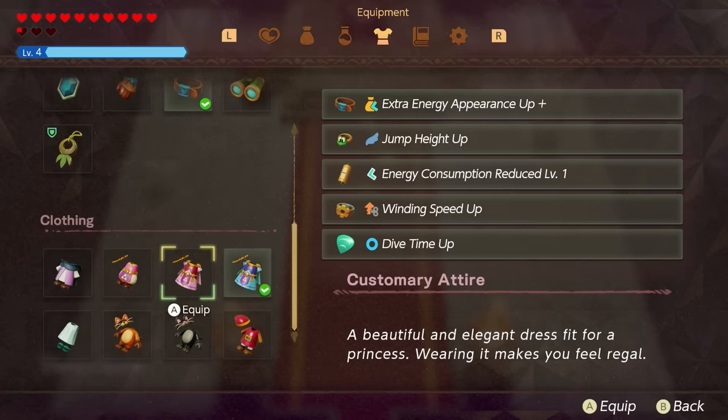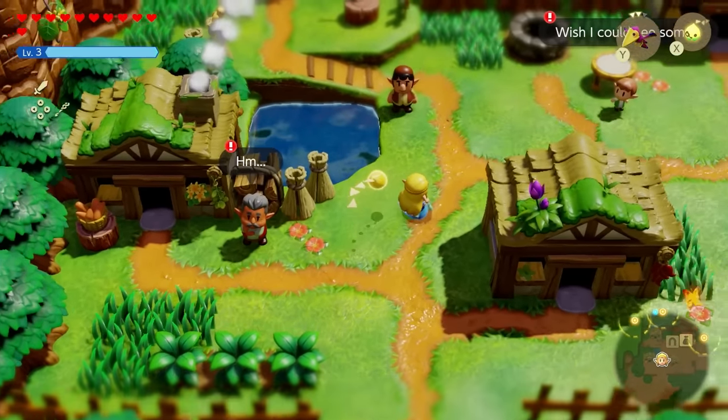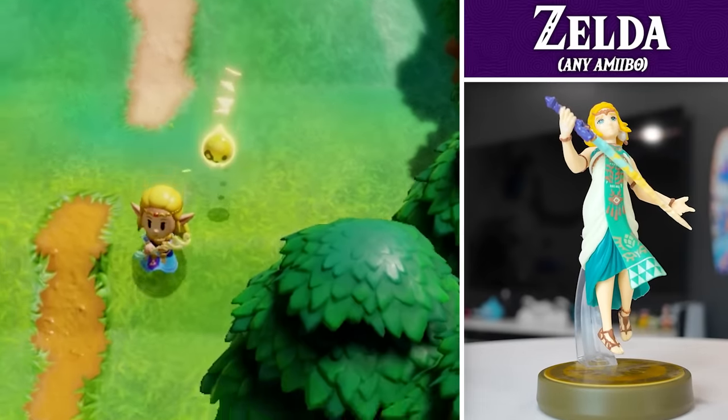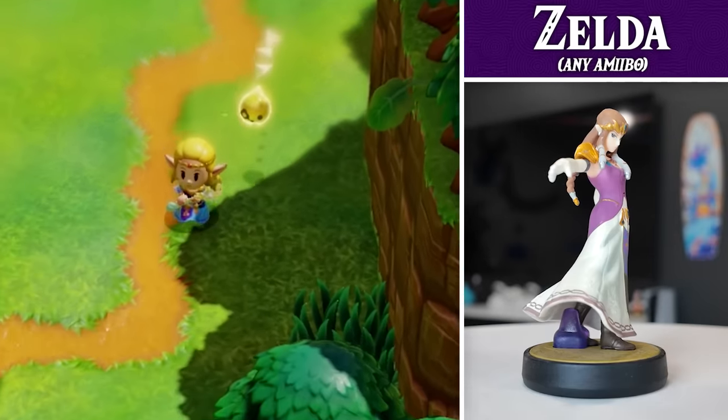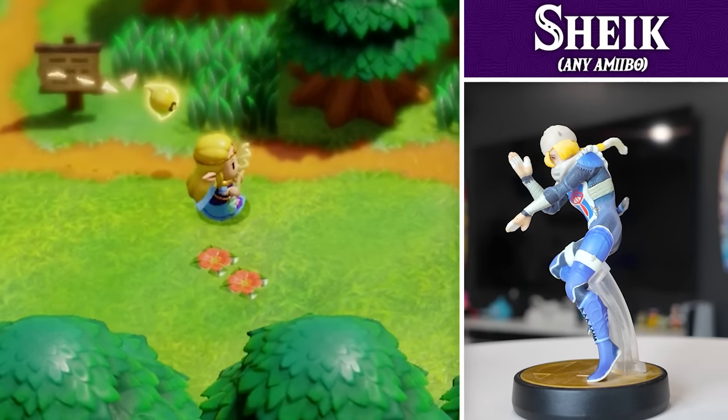The first amiibo outfit you get is known as the Blue Attire, which is just a variant — like all the amiibo outfits — of other outfits that are naturally in the game. For this, all you have to do is scan any Princess Zelda or Sheik amiibo after the events at Hyrule Castle.